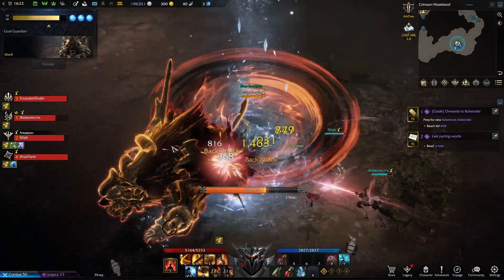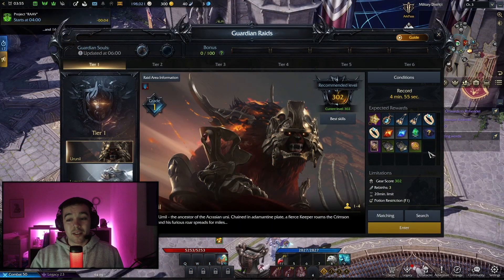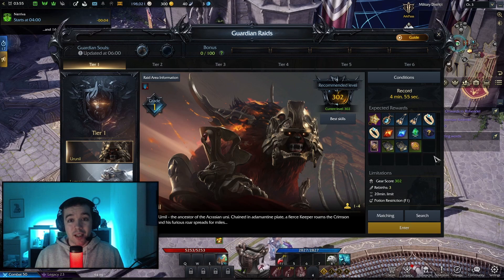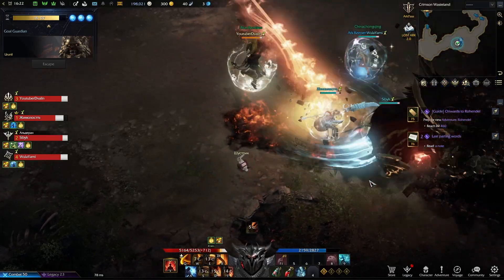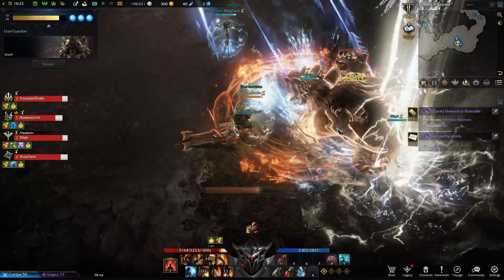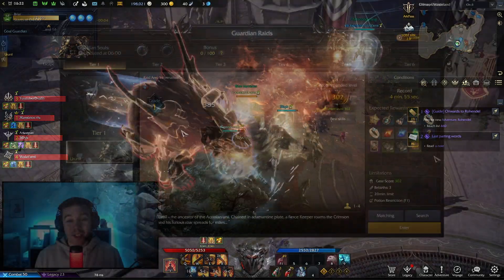The items you get from Guardian Raids are very cool because the upgrade stones are not bound to your character. You can do Guardian Raids on up to six characters per account, and send all these items to your main character, which will then be the strongest and get the most power out of it.